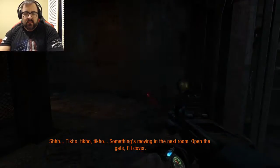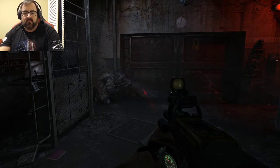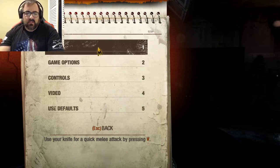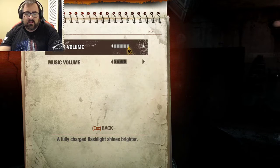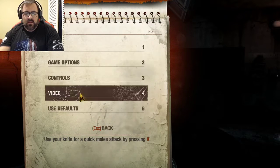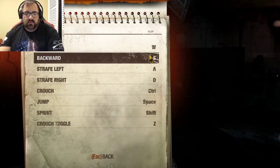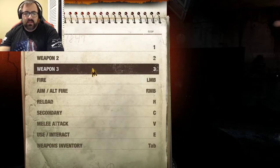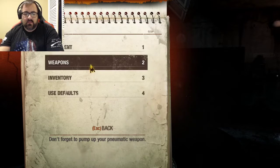Alright, I gotta go over the controls first. I don't know how to do this. Cross to toggle weapons, Use to interact, E secondary... keyboard movements - okay.